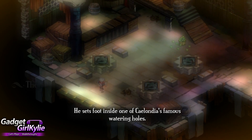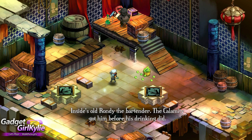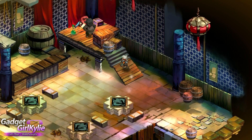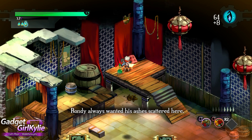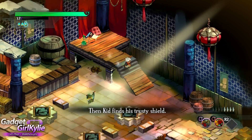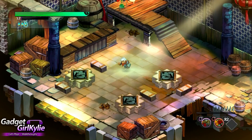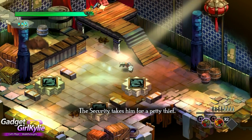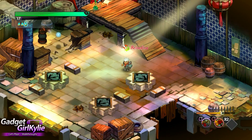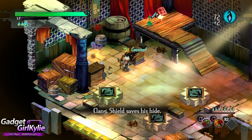Into the saloon — he sets foot inside one of Caelondia's famous watering holes. Inside: sold Randy the bartender — the calamity got him, for his drinking did. Randy always wanted his ashes scattered here. Then the kid finds his trusty shield. Awesome — the security takes him for a petty thief, but the shield saves his hide.